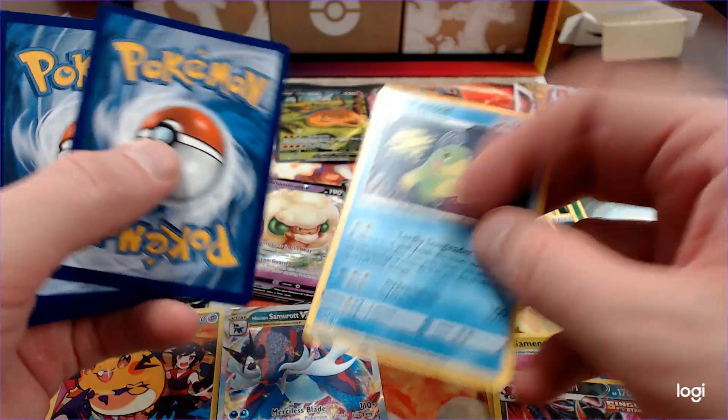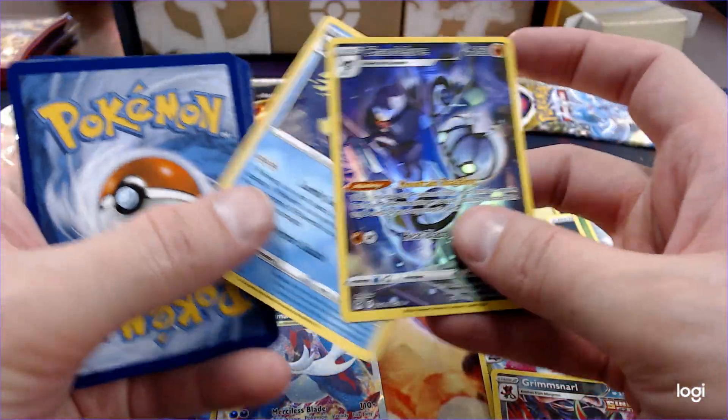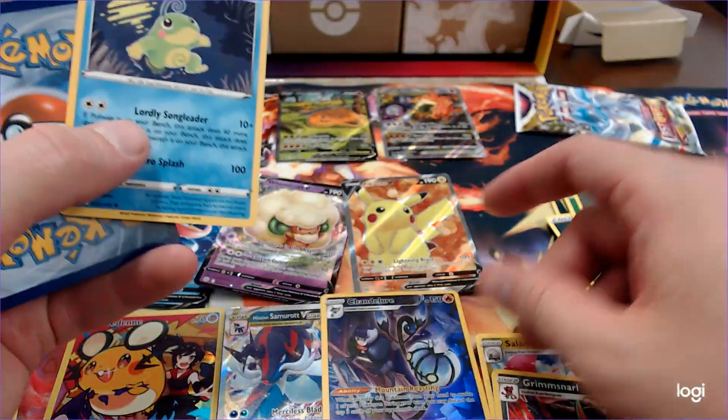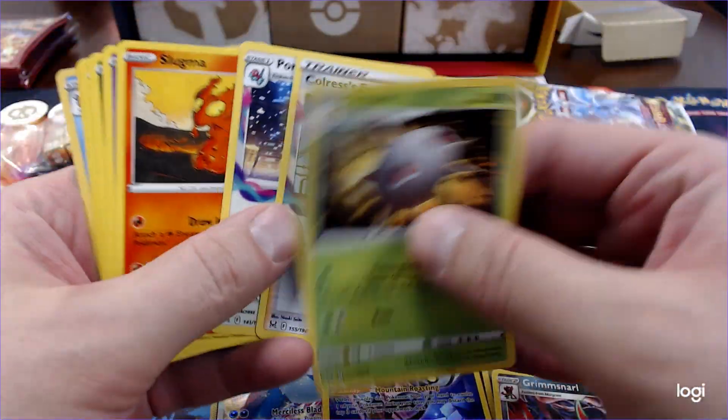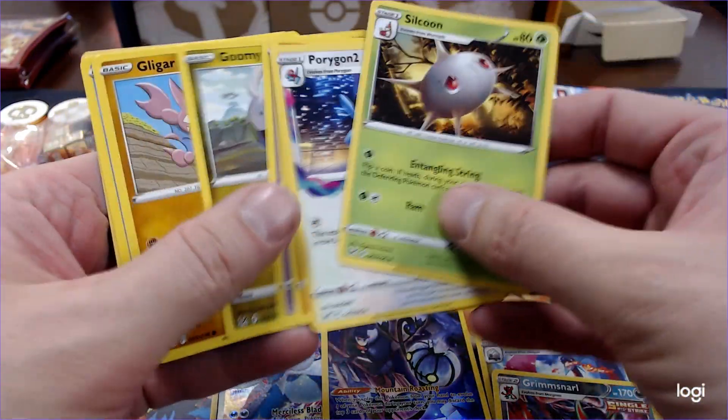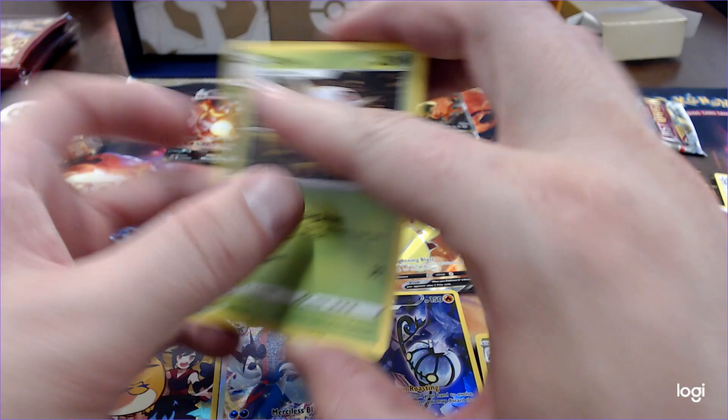Good old Paul, you freaking toad. And a Chandelure. I have three of these — all dark Chandelures. That's hilarious. Colrus. I love Colrus. He's so good.